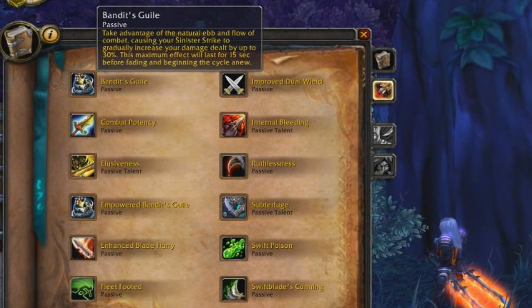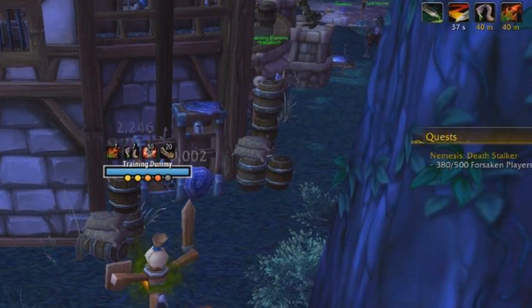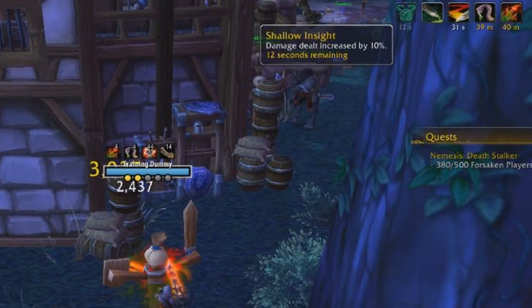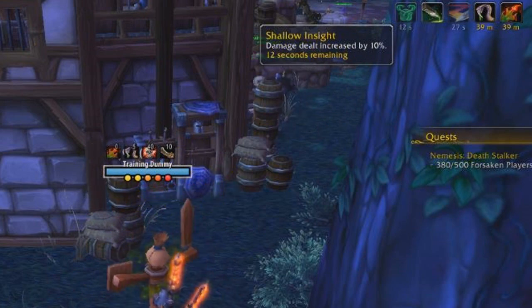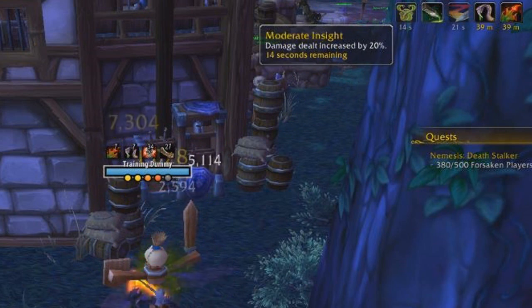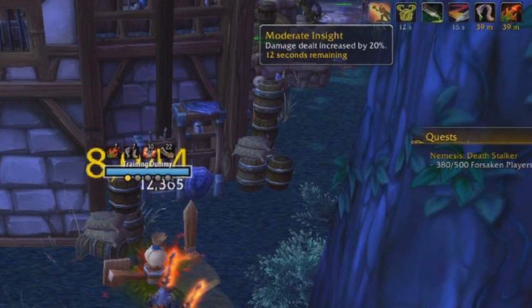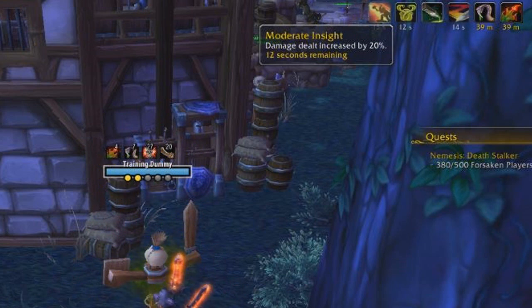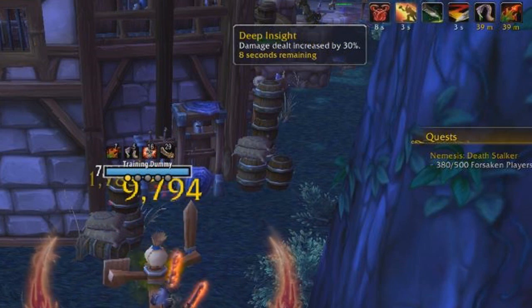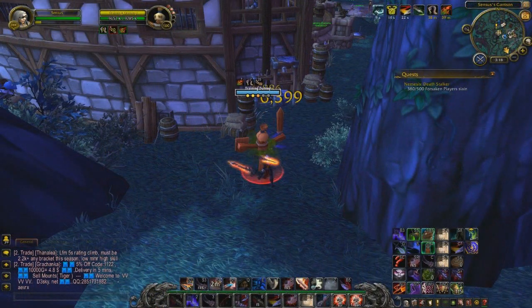Now let's talk about how the spec actually works. Starting with Bandit's Guile — every time you accumulate four combo points by spamming Sinister Strike, it increases your damage done through a mechanic called Insight. You start with no insight and no damage increase. After four combo points you reach Shallow Insight for a 10% damage increase, then four more combo points gives you Moderate Insight for 20% increased damage.